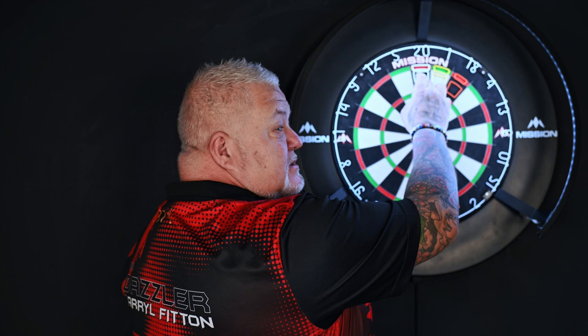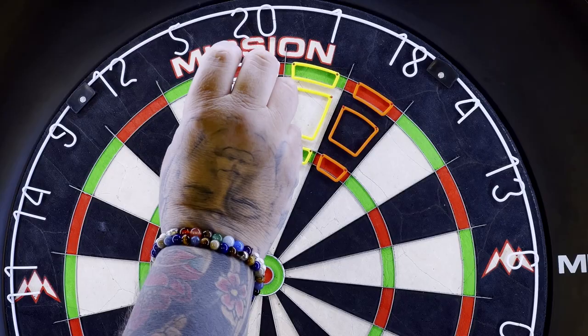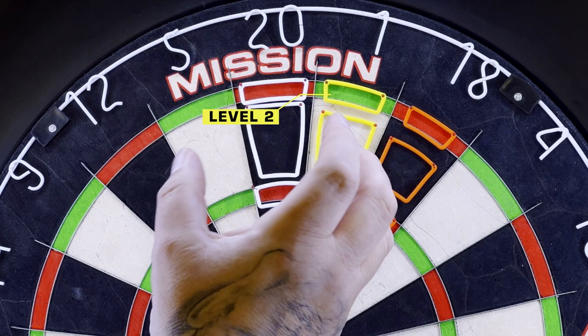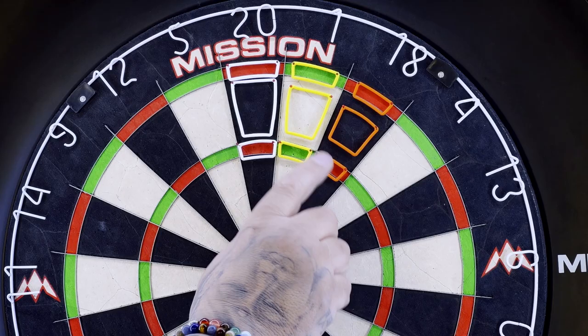Once you've got 10 to 12 darts consistently in there, go on to the yellow, and then your groupings are getting better, and then on to the orange eventually. I would call this the pro level, level three. You can see the difference in sizes. Once you've mastered that, you've done it.